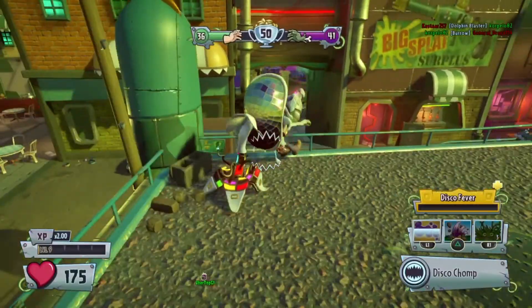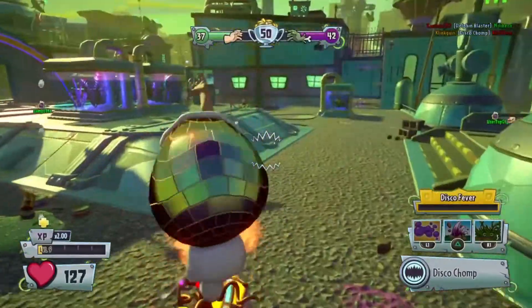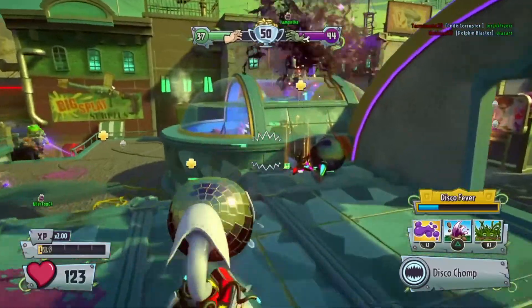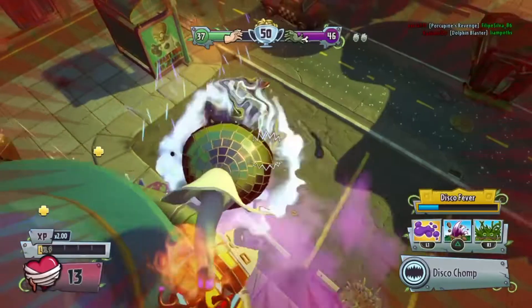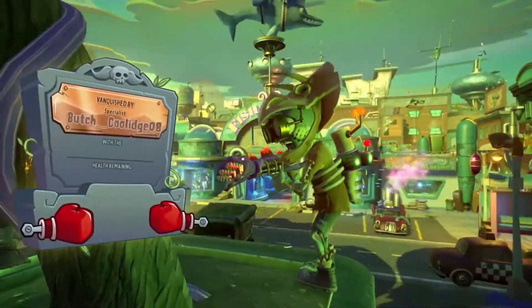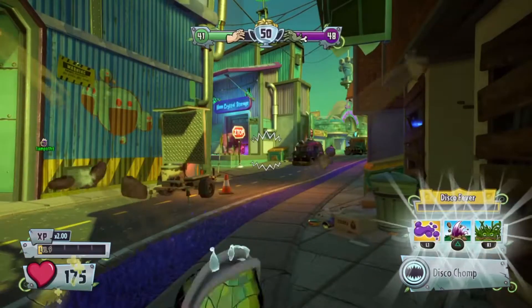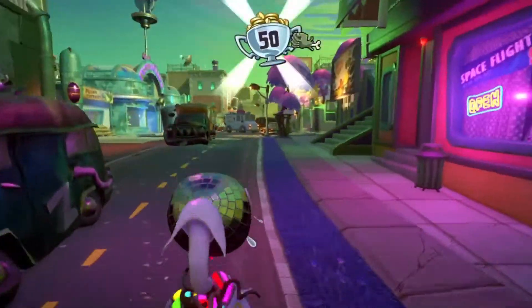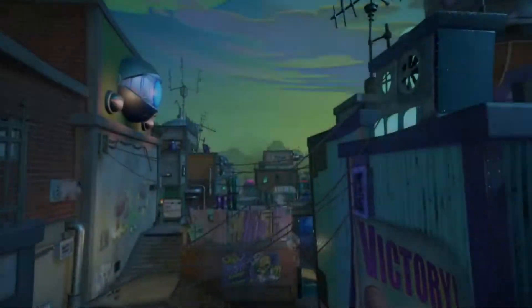There is actually a quest right now where you can get rid of, I think, 10 zombies by swallowing them, which is a Chomper quest. That's quite cool that that quest is on during this event. I kind of just gave a point straight to the zombie side. One advantage the zombie side has is that it's easier to get revives there, which is a disadvantage the plants don't have.